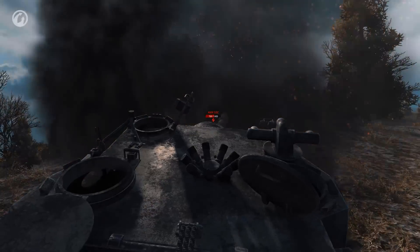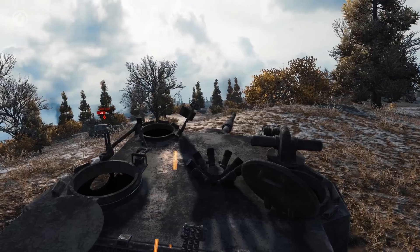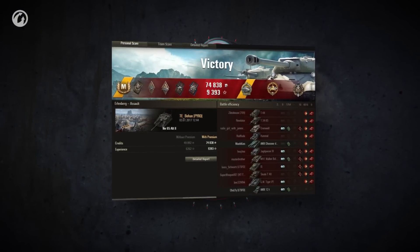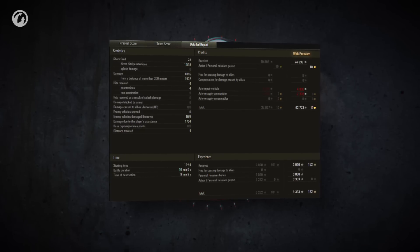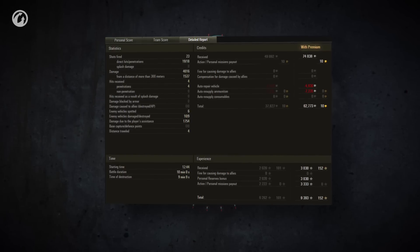But it's the last shot the Swedish TD gets to take. The opponent decides on the better part of valor and makes itself scarce. Victory to the defenders! That was a pretty amazing display from a bottom tier combatant: 4k damage, 9 kills, and with plenty of assistance on top. Well played, T.E. Bohan.